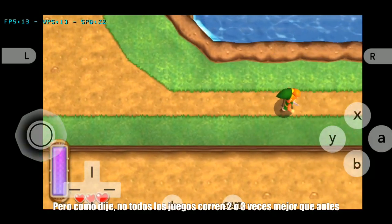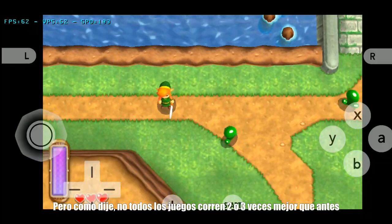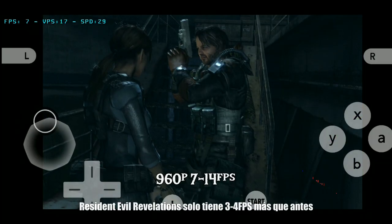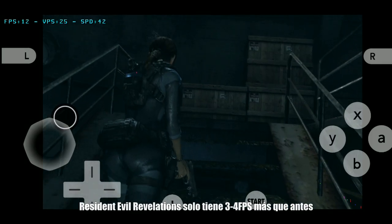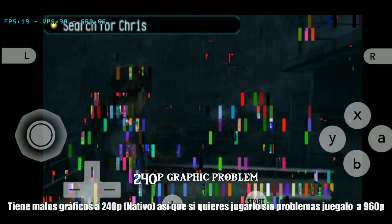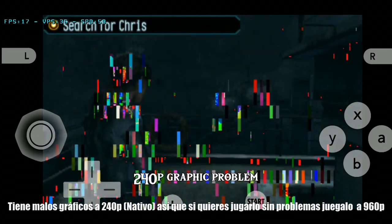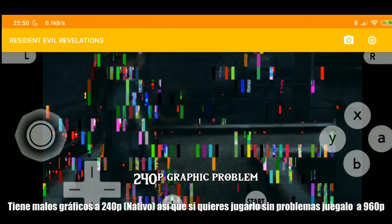But as I said, not all games run 2 or 3 times better than before. Resident Evil Revelations only gets 3 or 4 fps more than before. This game has bad graphics at 240p, so if you want to try without graphics problems you need to play it at 960p.